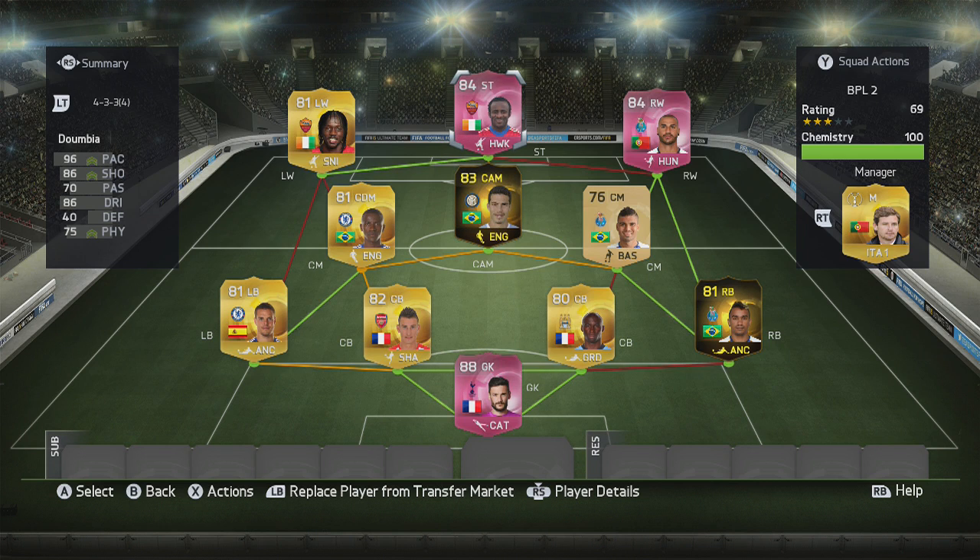What's up guys, Gain Lister here bringing you another Pink player review. And today it is Pink Dumbia, the Ivory Coast striker who plays for Roma. So there's a look at the squad that I played him in, alongside Pink Carisma and also Pink Larisse.